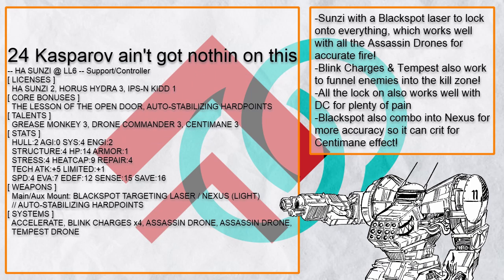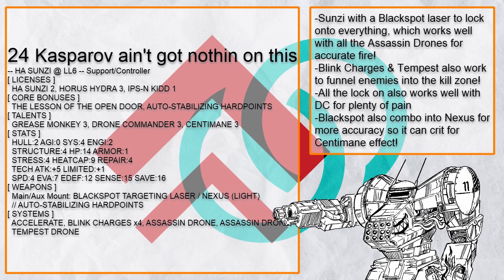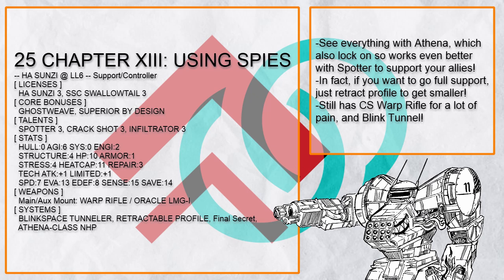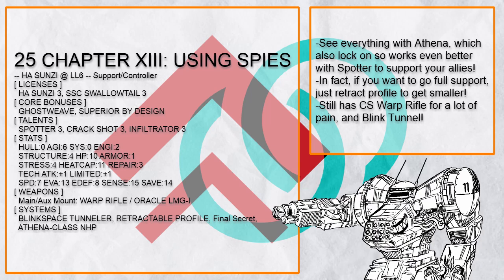'Kasparov Ain't Got Nothing on This' is a Sun Tzu with Black Spot to lock onto enemies, which makes them get shot easier with its Assassin drones, with Tempest and Blink Charges to funnel enemies into the kill zone. 'Chapter 7: Using Spies' is an Athena Sun Tzu that allows it to see through anything, which with Spotter is going to make your allies very lethal — and if you're going full support mode, just use Retractable Profile and make yourself smaller.